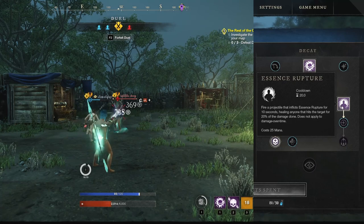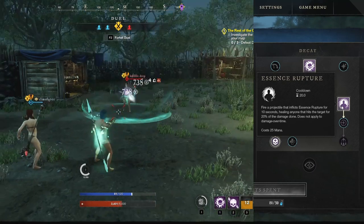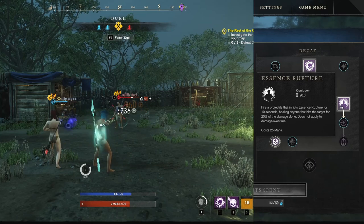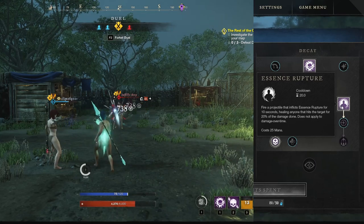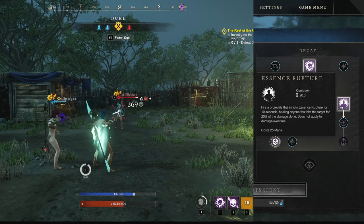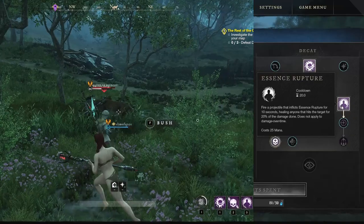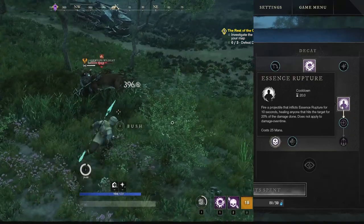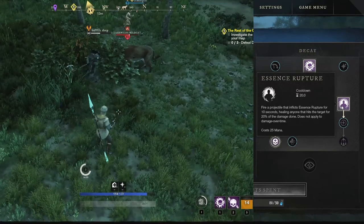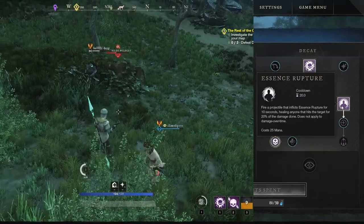The third and final Decay ability is Essence Rupture. Shoot a small projectile that creates a unique debuff on the enemy lasting 10 seconds — anyone who hits that enemy gets healed for 20% of the damage they do. Note: this heals for 20% of the damage your allies are pumping out, not 20% of your weapon damage — the harder they hit, the bigger the heals. This costs 25 mana on a 20-second cooldown. Since this is an applied debuff, the healing affects anyone hitting the target — even different factions. Yellows can heal purples, greens can heal purples, purples can heal purples.